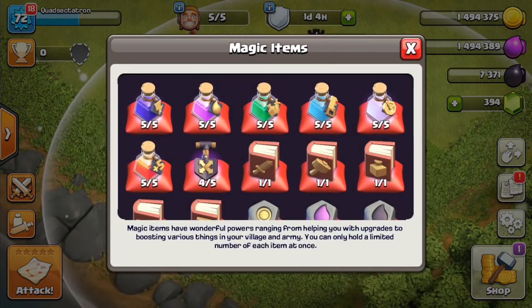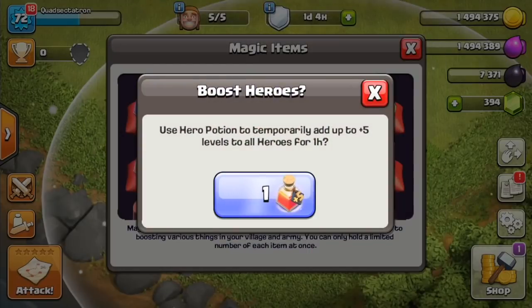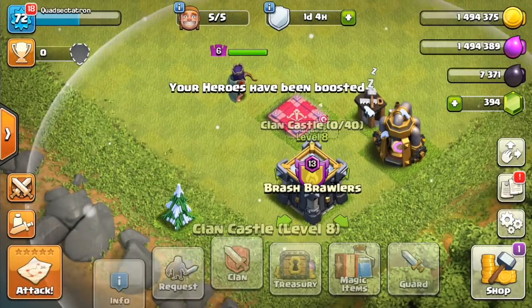Our next new magical item is the Hero Potion — temporarily adds up to plus five levels to all heroes for one hour. These new levels cannot exceed the maximum town hall level, so in clan wars you can't get level 65 heroes. Sorry, not going to happen. For Town Hall 12s, it only goes up to what your max would otherwise be for your town hall.